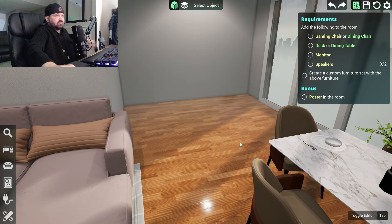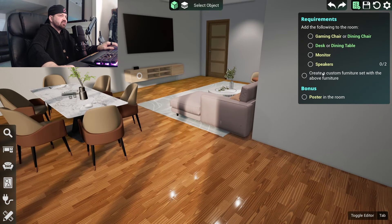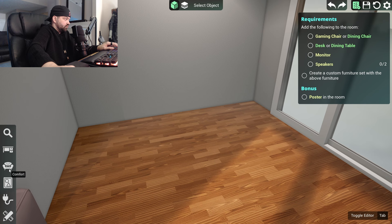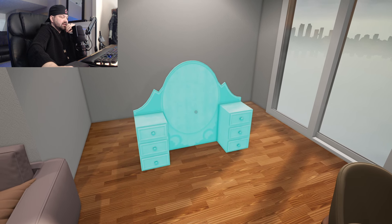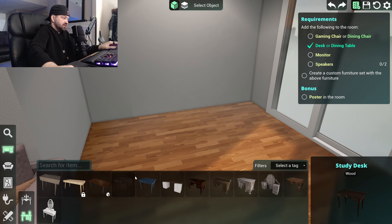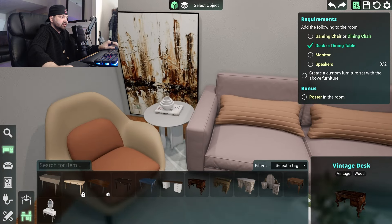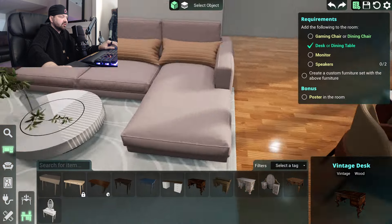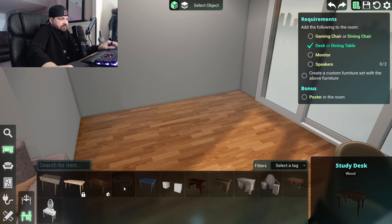Hell yeah — we're doing this! A gaming chair — definitely a gaming chair, dude. We're not doing a dining chair. Gaming chair, desk, monitor, speakers — okay, I'm guessing right here in this place. We want a desk. Not like this — that's not like a gaming desk. They don't have gaming desks. What does everything else look like in here?